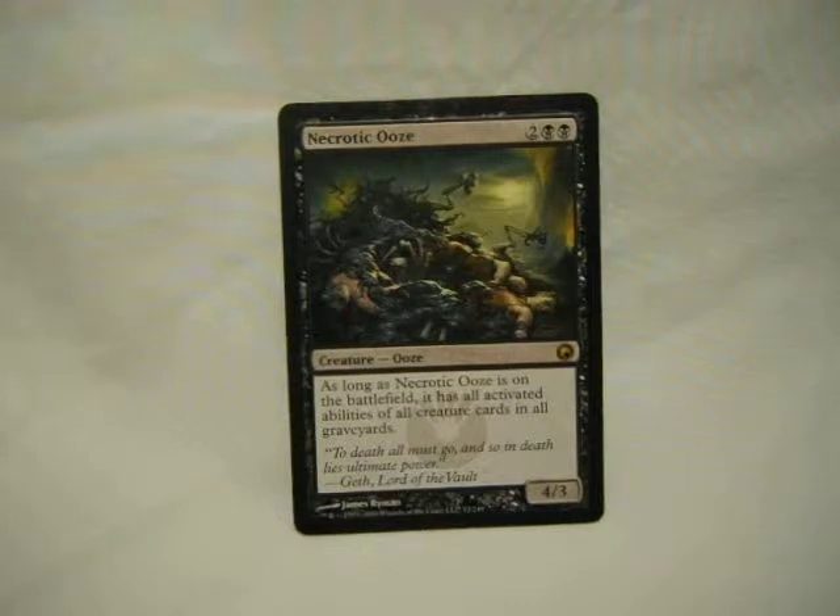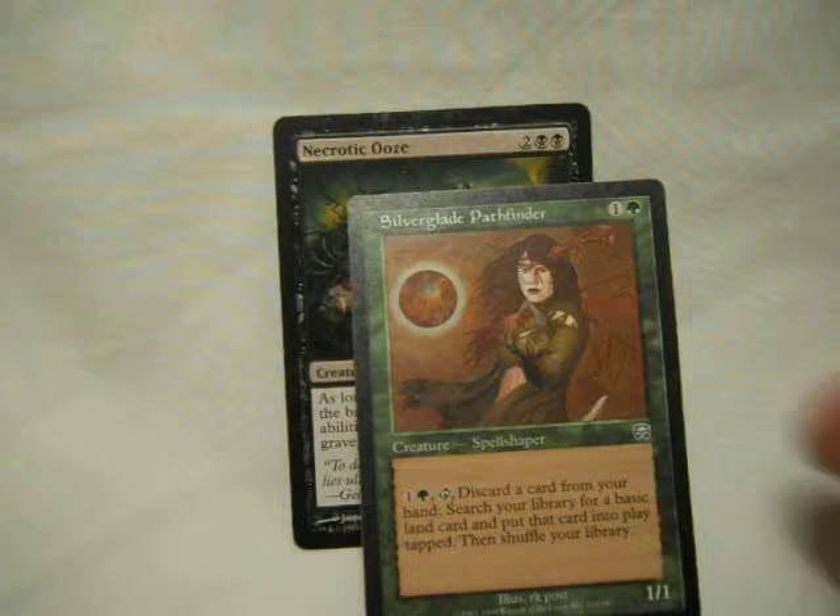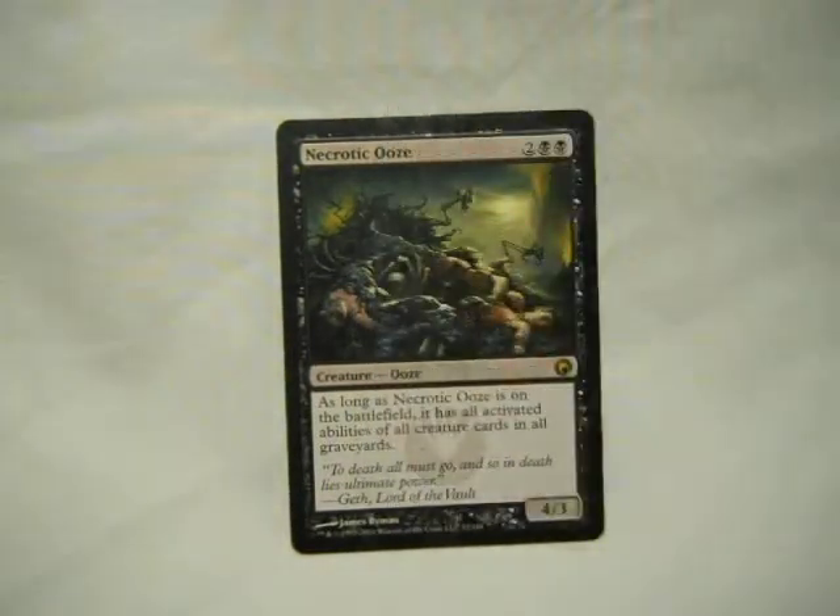Necrotic Ooze. When somehow Phenax is in your graveyard and you still want those abilities — well, he wouldn't actually get those. But everyone else: there's a lot of cards that would be really good — say, this one, or this one — they have activate abilities. He gets them, along with a few other things that are very, very useful. Basically, if you have to pay or tap, he can get it as long as it's in the graveyard. And it's not just your graveyard, so he can cover a lot of territory.